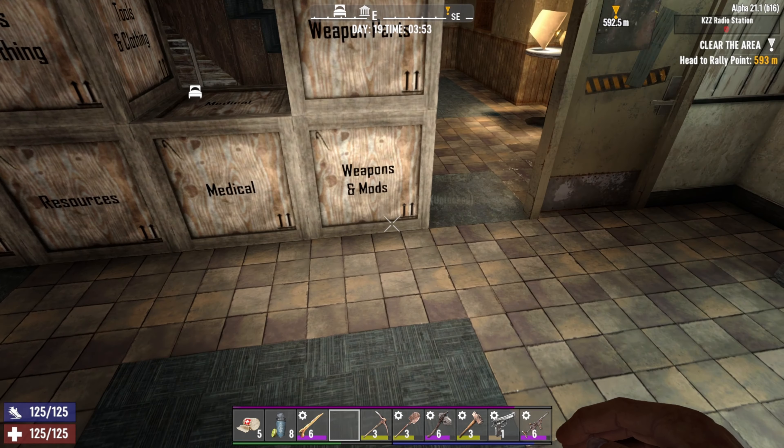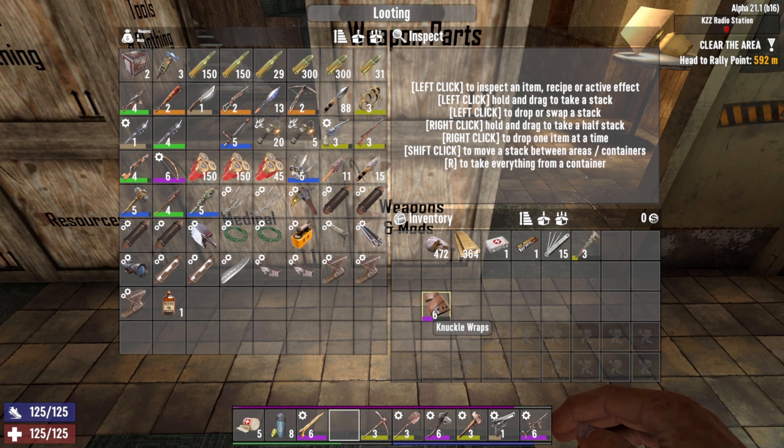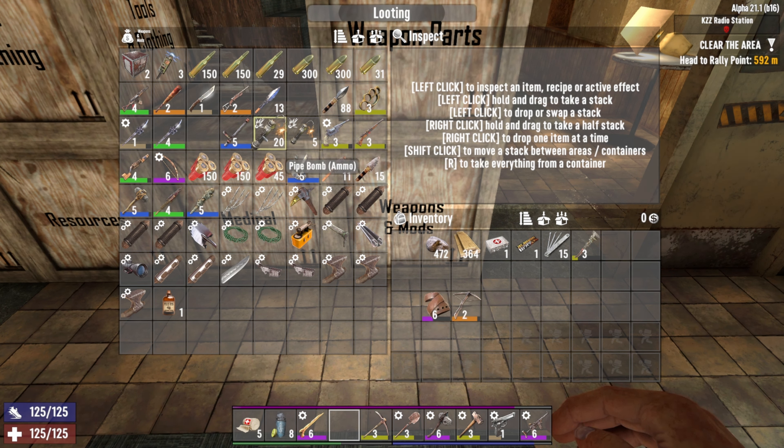All right, so the melee weapon for today is the knuckle wraps, which is level six — that's good — and then the iron crossbow and pistol. Let me get all the stuff we need and I'll see you guys at the job.